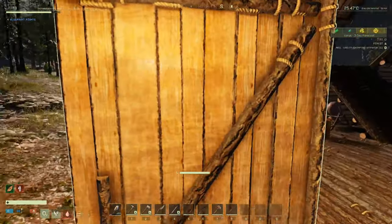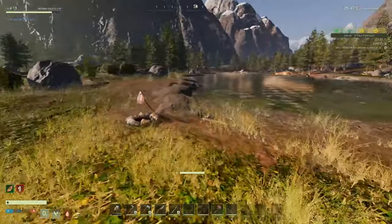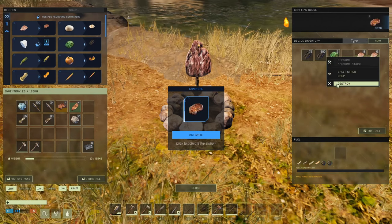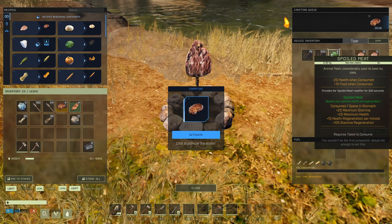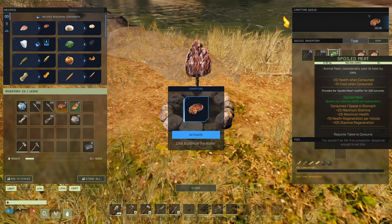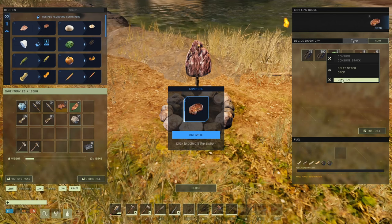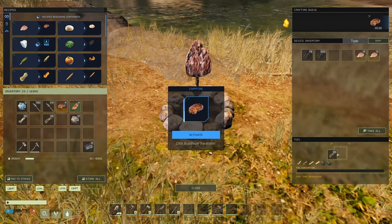Look at my water levels — way low. I don't even know what's going on in here, I'm just spoiling meat. I don't know if there's a use for spoiled meat. Let's see what it says — takes up space in your stomach, you can eat it but you take a huge health penalty. Animal flesh considered past its best date. I wonder if you can compost it. I'm just going to destroy it for now. Let's cook some more.